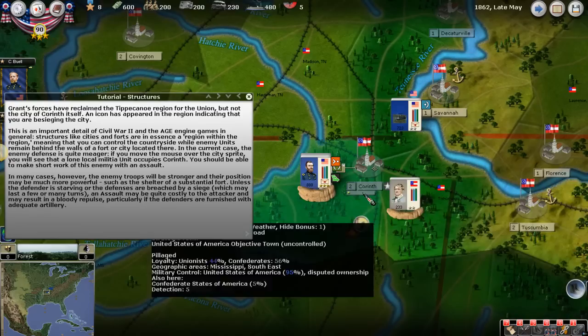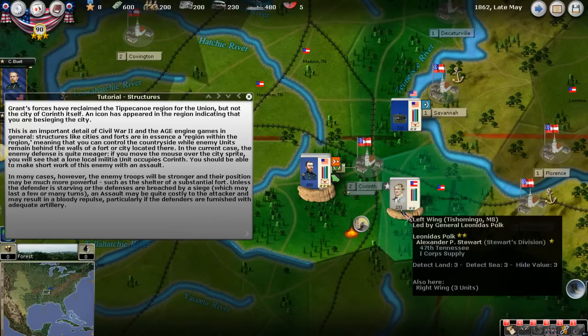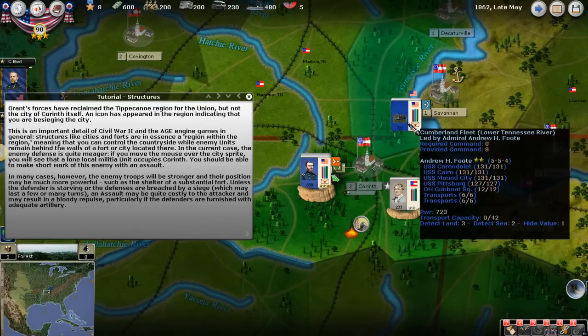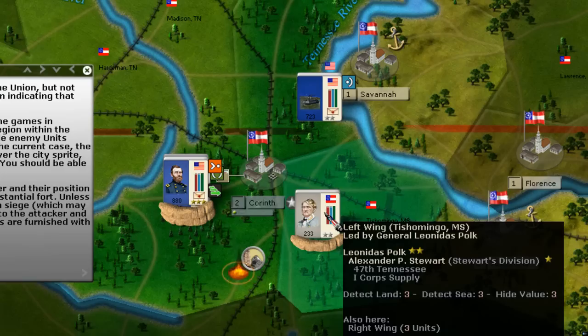We will also be trying to push General Polk's force here farther away from Corinth. And if we're lucky, our fleet here, the Cumberland fleet by Admiral Foote, will also possibly bombard them. So it's not necessarily guaranteed, but we'll see how it goes.